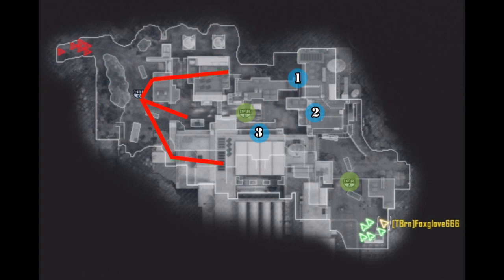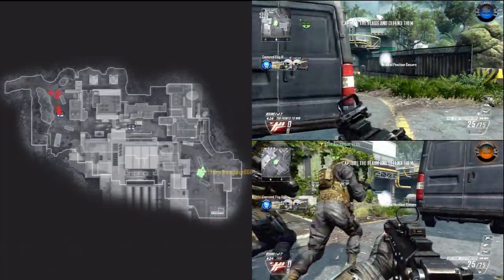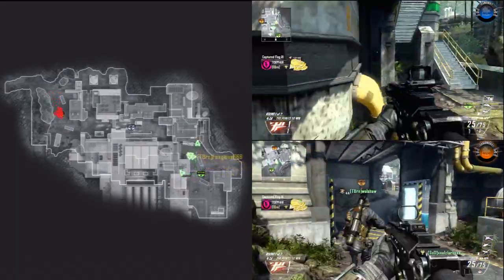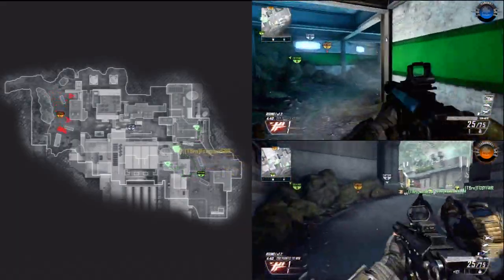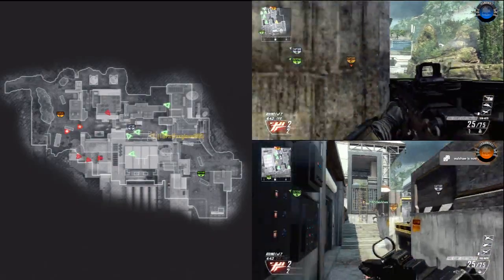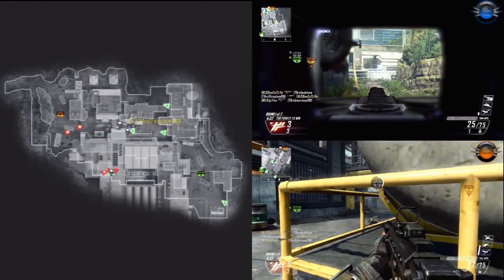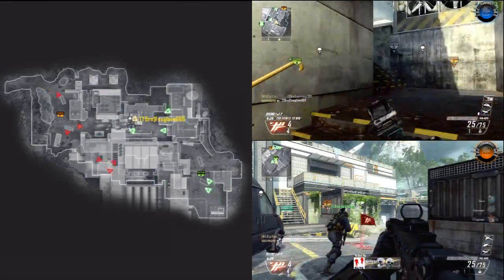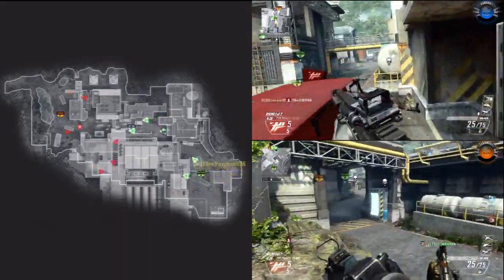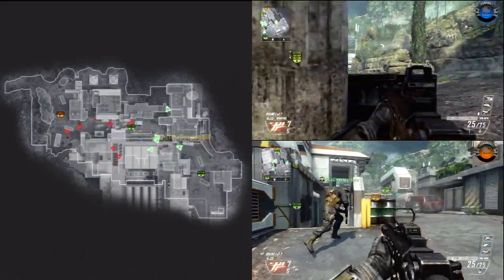Now we're going to go into the gameplay. This is mine, which will be on the bottom right-hand side, and Maiden's is on the top right-hand side, and I've also put the map on there just to show how we open. It's kicking off now — we're starting at the A flag in domination. If you follow Maiden first, in the blue screen at the top, you can see he goes straight to his location which is point A. He's got a target finder and he's making sure no traffic comes past that way. I go straight onto the B flag and try to cap it.